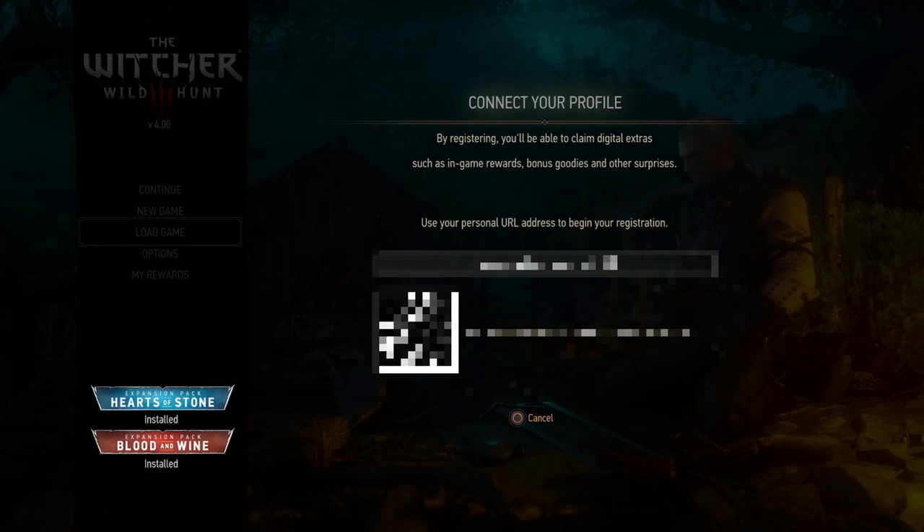From here you're going to see it says 'Connect Your Profile.' You can either scan the QR code with your smartphone, or you can simply type in the URL address that you get, which is thewitcher.com/r/ followed by a unique code. Mine is blurred out for obvious reasons.